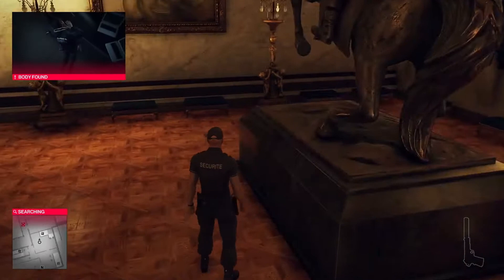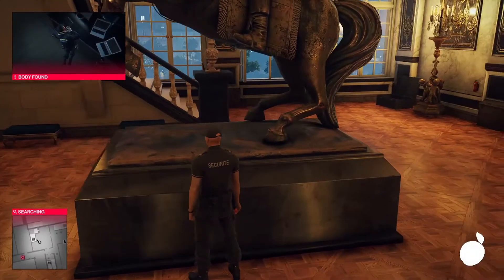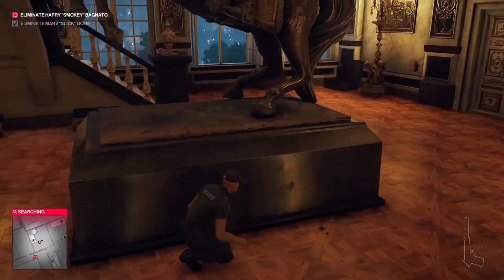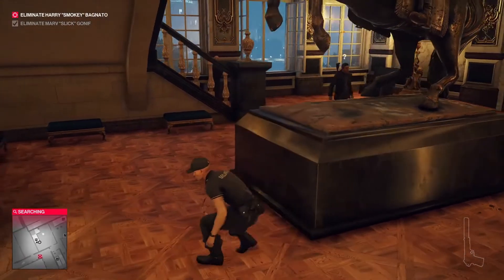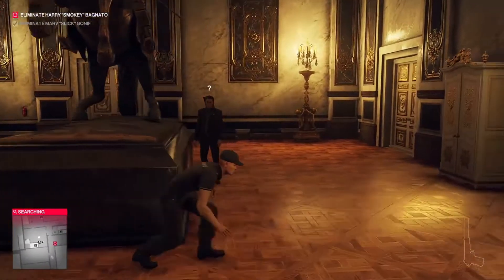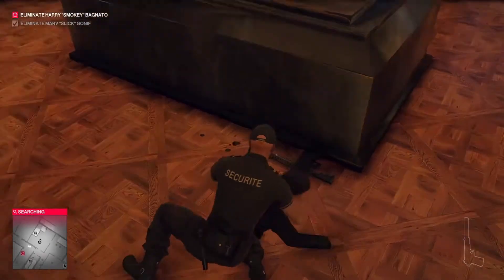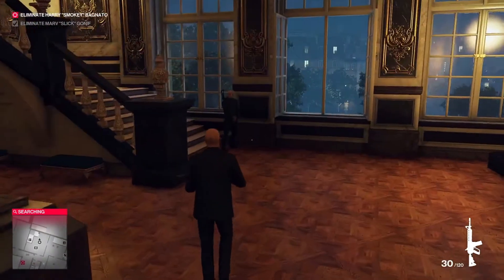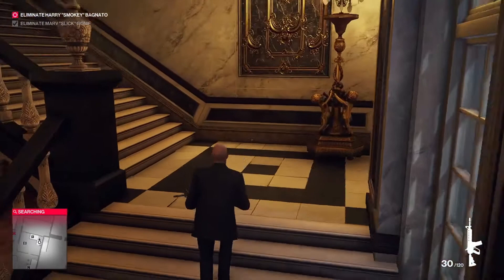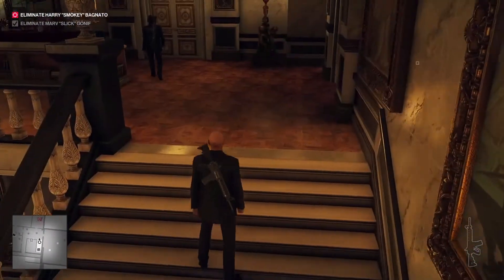I'm going to distract one with one of my bat shurikens — actually, I'm going to use the coin. I'll throw it right there. One of them is going to come and see what it was. All right — I've got myself a disguise. Good boy. It's downstairs now.